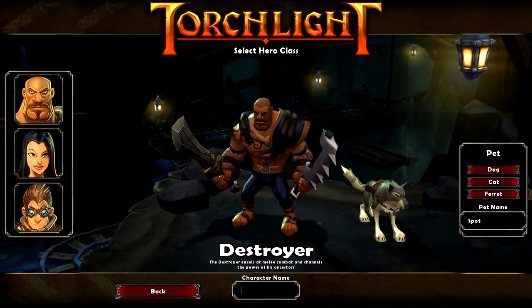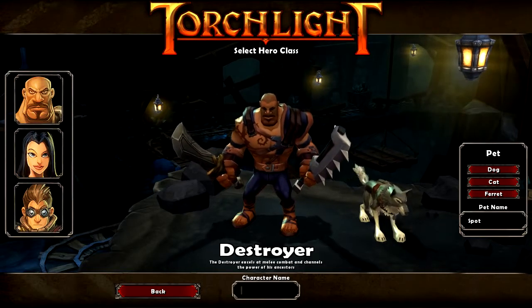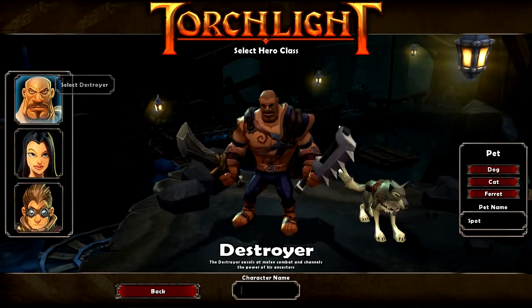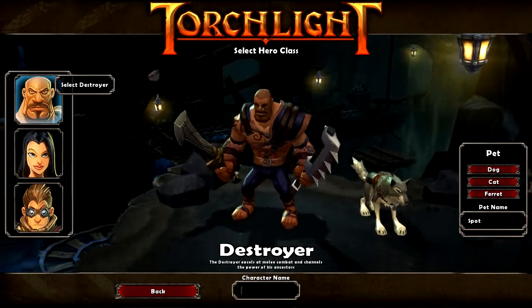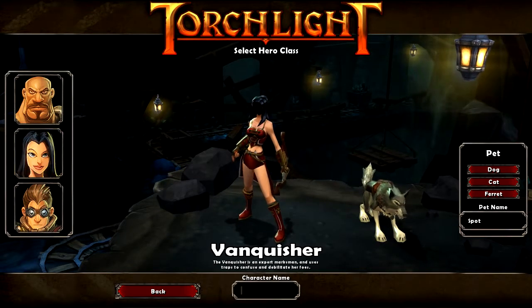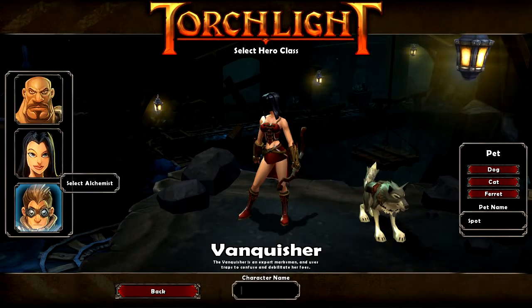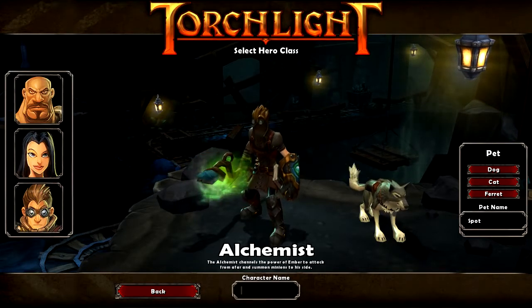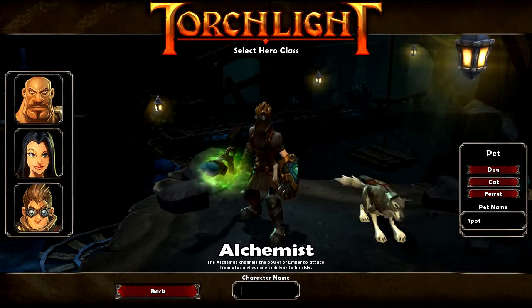Let's go ahead and start a new character. So these are the classes you get to pick. You can't really customize the character at all, but you do get three classes to choose from. The Destroyer, which is your standard hack and slash — get close to the enemy and destroy them. The Vanquisher, which is your standard archer slash long-range class, very good for keeping enemies away. And then you have the Alchemist, your usual spell caster who can cast crazy stuff like fire rain.